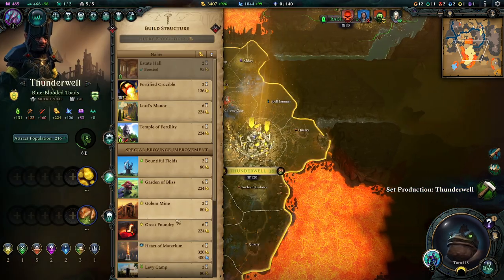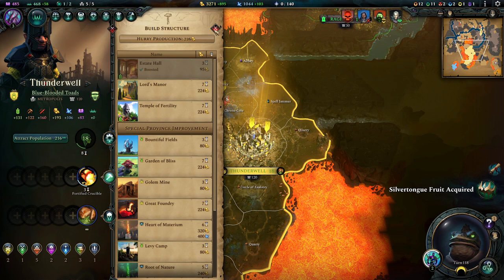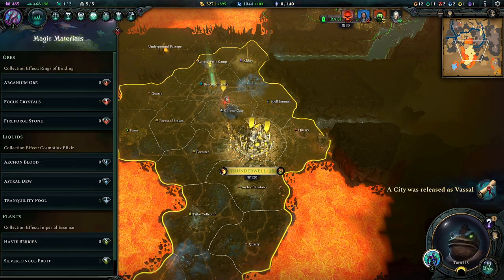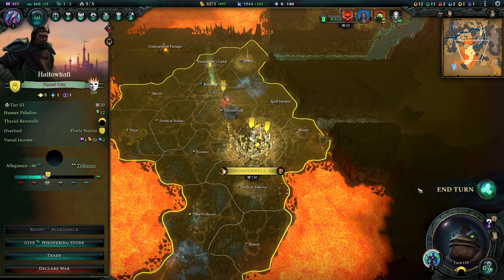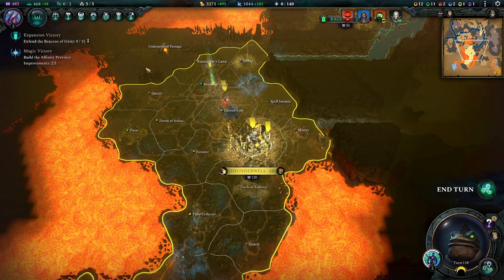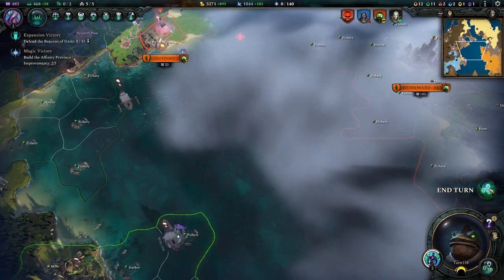Protection - let's build the defensive thing because it's right next to one of those beacons that we need to defend. Hello Hall - yeah, you are our new boys. You get a whispering stone for sure.